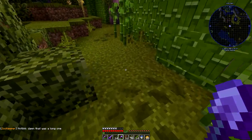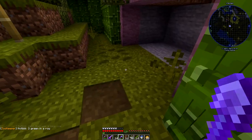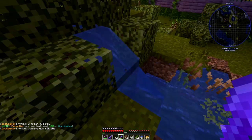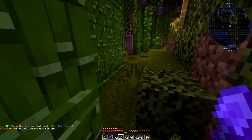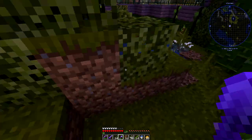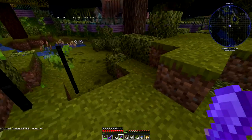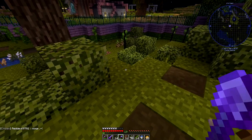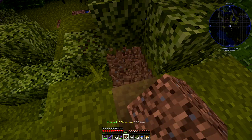I'm adding a bit of path in now because the pandas will get around and they'll wear some of this grass down. So it wants to look a little bit like it's worn out. This is a bit of a tight corner there. I'm going to have to jump up to get over it. Do some more pathing up here - I think I'll introduce some coarse dirt as well.